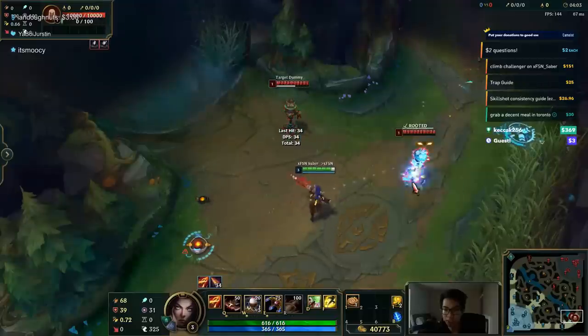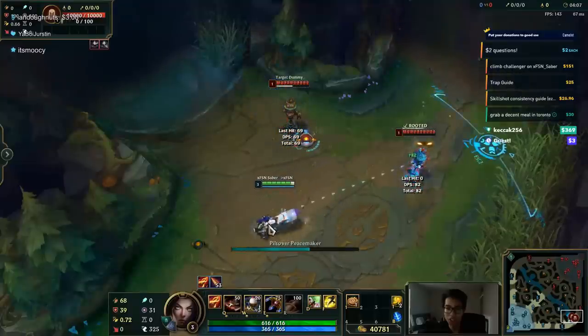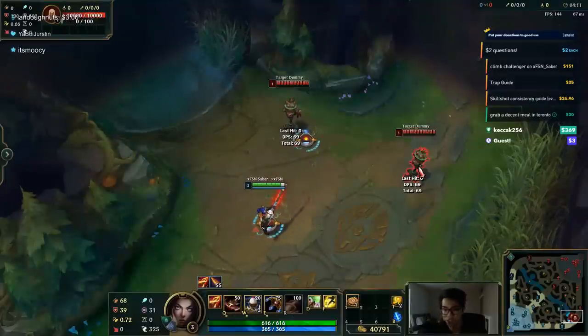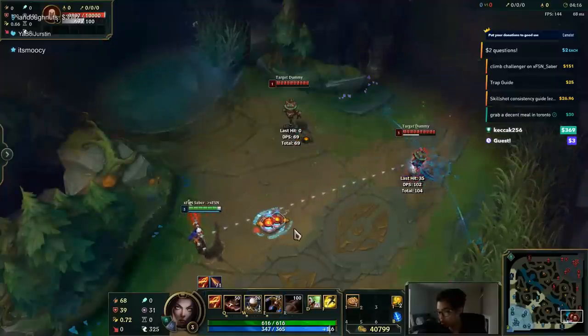It'll confuse your opponents — they won't expect it at all, except you use Q instead. In fact, Q-ing and then trapping yourself against bruisers is quite effective. They think you're stuck for some reason and then you're like, 'hell no, brother.' You Q, W yourself, then E-W or something crazy. Now you've got a bunch of traps around you. Another one is ulti-trap, though that's not very useful. E-W is going to be your bread and butter, and Q-W.